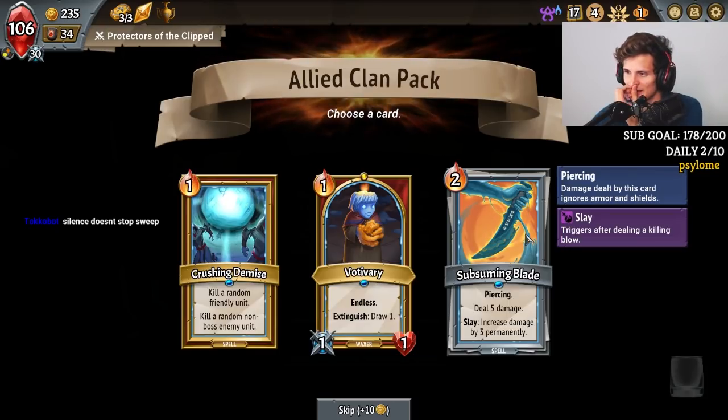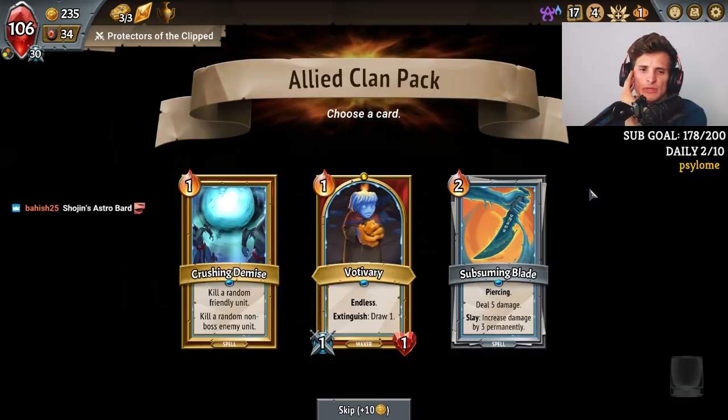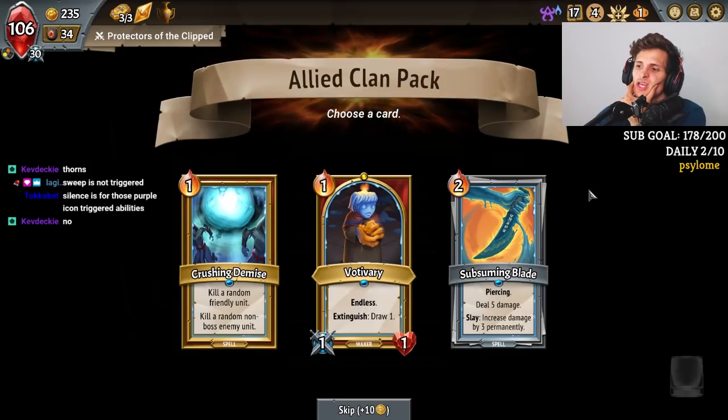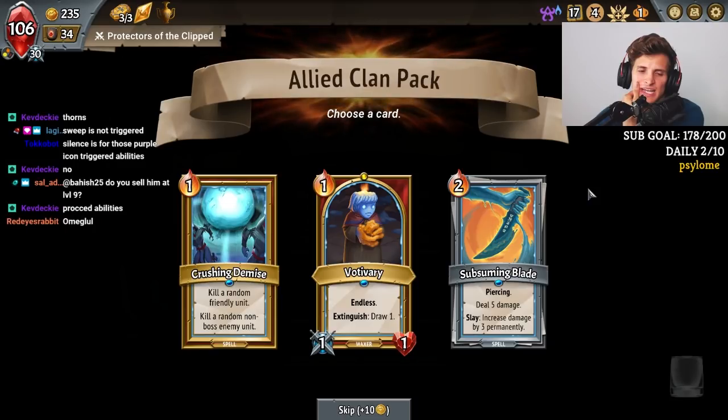What do you guys think about Stop Swimming Blade? Wait — Silence does not stop Sweep. What am I talking about? It stops... yeah, it's not Trick Ability. I was using Silence for something else. No, I was just dazing the guy — I need Daze.